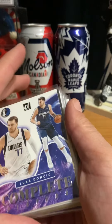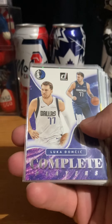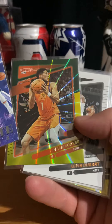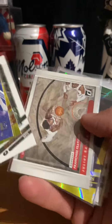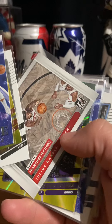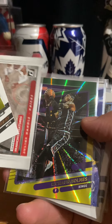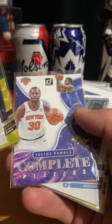These are inserts, Green Lasers, and base cards. Luca. Complete players. Devon Booker, Green and Yellow Laser. Kevin Durant, base. Julius Randle. Franchise Features. Holmes, Green and Yellow. Julius Randle.